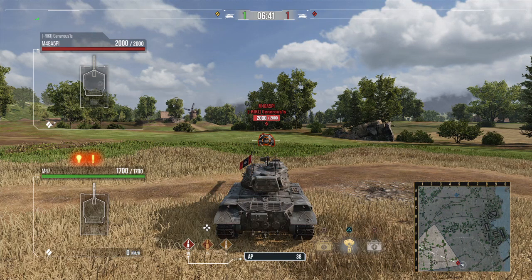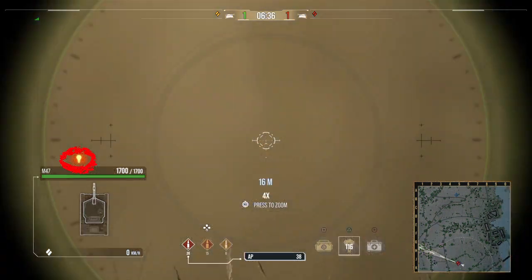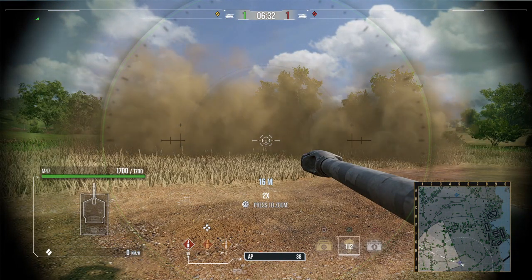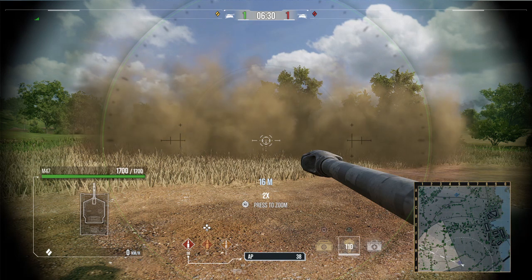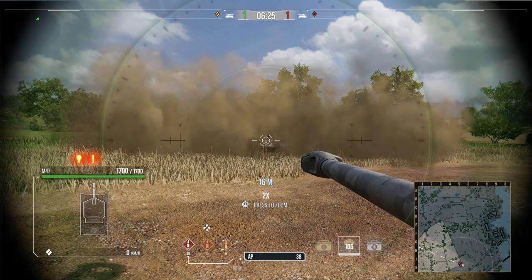If you are spotted when you deploy your smoke, you will notice that your sixth sense icon does not disappear. I believe this to be a graphical issue, because as you can see, once the smoke is deployed, the in-game targeting system and detection system is deactivated for both players.